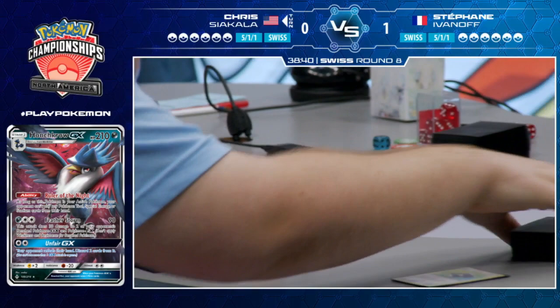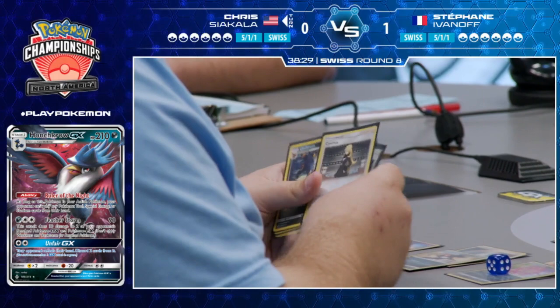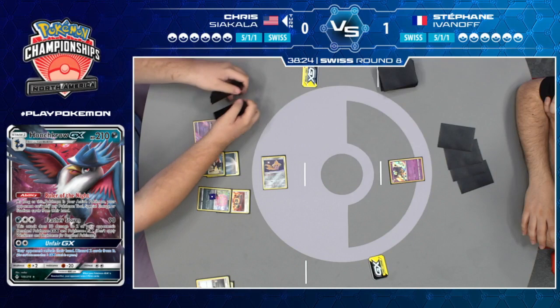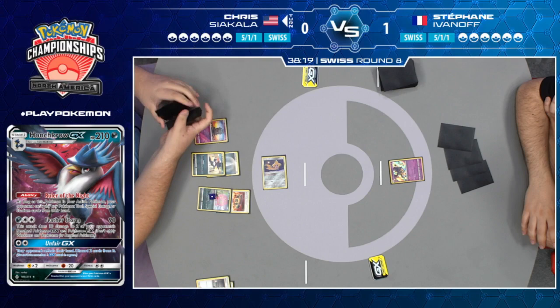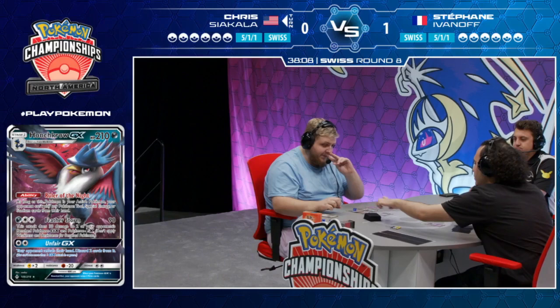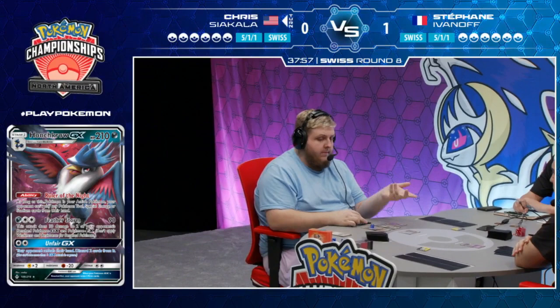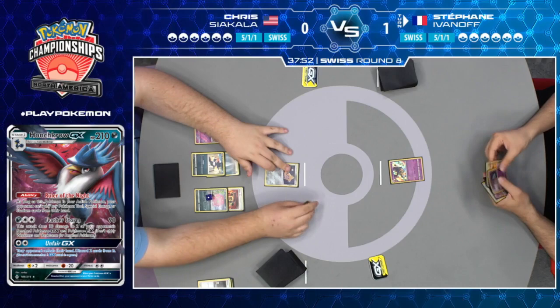Jirachi finds the Pokegear, and that might be the end of Chris's turn. Stefan is now reading the Hustle Belt from Chris — basically, if it's attached to Spiritomb, it reads Spiritomb does 60 more damage. He plays the Pokegear before passing the turn and finds Cynthia. He still does need to find Honchkrow GX, which is not a guarantee by any means. I actually don't know how many ways he plays to search for it. There's just a couple of Ultra Balls — just two Ultra Balls — so it's not even that likely he gets a turn one Honchkrow GX. Unless you just draw it straight away — like you play a Cynthia and the first card you draw is Honchkrow GX.